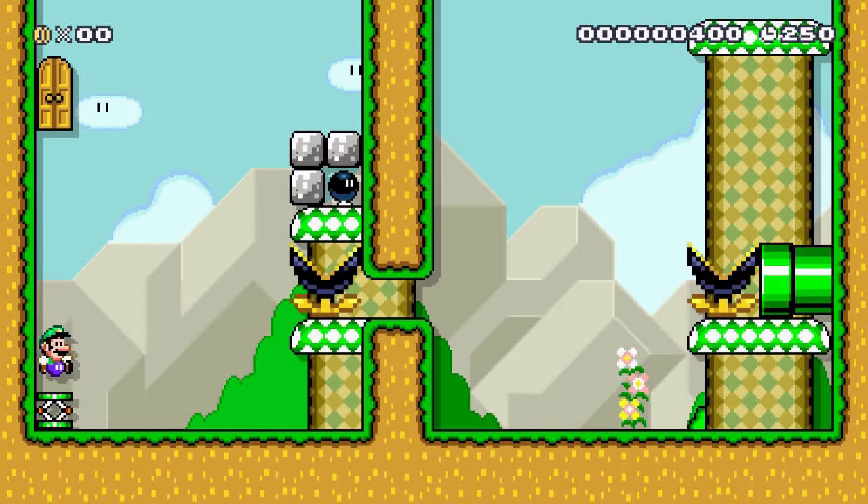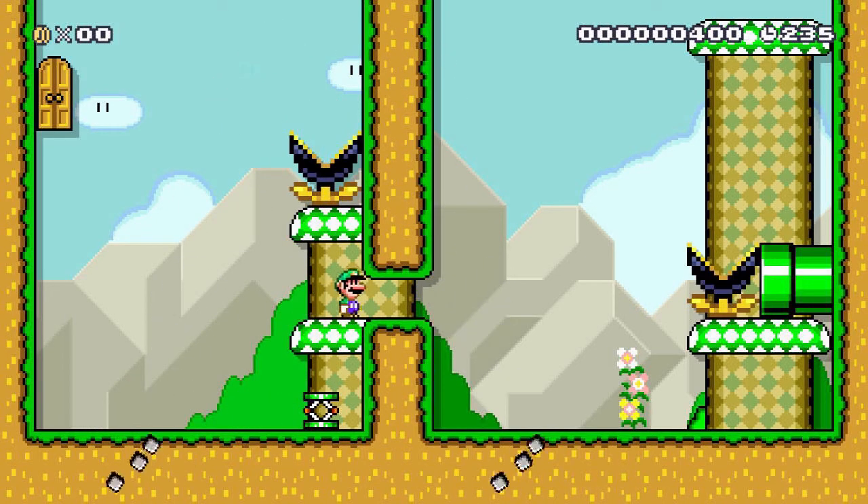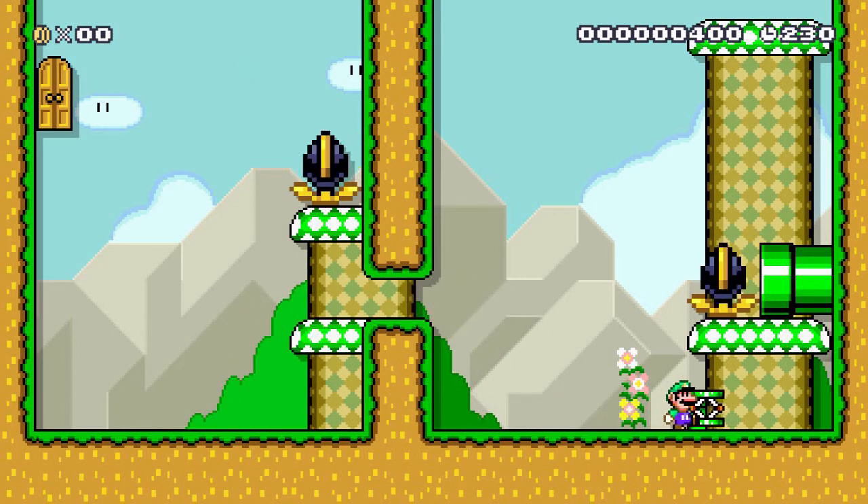Using the knowledge that springs can launch enemies, you can use them to clear paths. If you create a troll around how you get the spring, or whether you need the spring or not, you can then bounce a muncher out of the way. In this instance it will clear the bomb above it, and in this other instance you actually need to time the second jump to get it all the way to the top and out of your way.